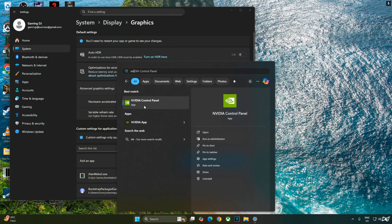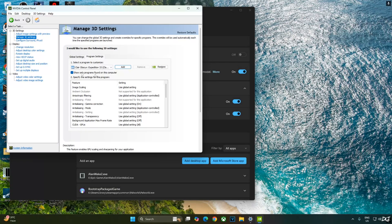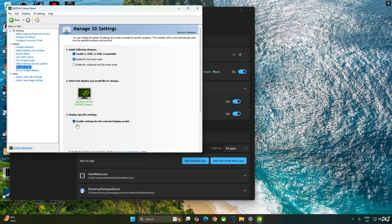Now I'll enable VSync from the NVIDIA Control Panel. Click on Manage 3D Settings, then Program Settings. From the drop-down, select Clair Obscure. Scroll down to the end and enable VSync. My monitor is G-Sync compatible, so I'll enable the corresponding settings. Click on Setup G-Sync, enable G-Sync/G-Sync Compatible, enable for full screen mode, and enable settings for the selected display model. I'll also enable the G-Sync Compatible indicator setting.